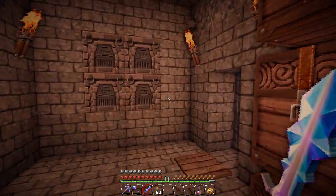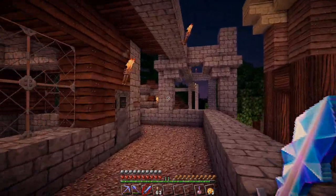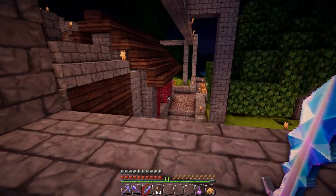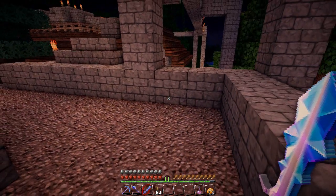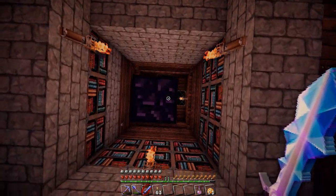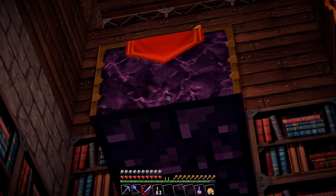Higher resolution texture packs like this 128 one can put more detail into blocks. I feel like the world is bigger with this texture pack - there's a lot more depth to it. Coming down to my front door, it just seems so much larger than I previously imagined. However, this texture pack completely destroys nether brick - it turns it pink instead of the dark maroon it should be. Really doesn't follow what it's supposed to look like.